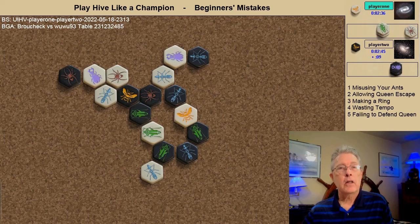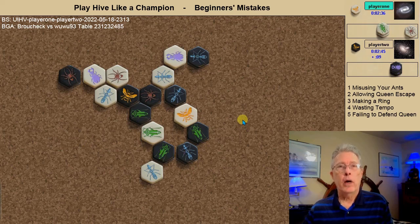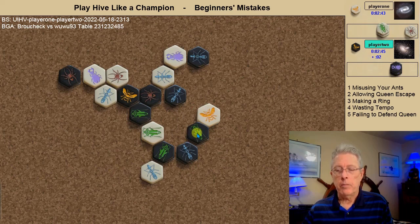Followed immediately by still another elementary mistake: making a ring. Many of the top players know exactly how to use a ring to their benefit, but when you make a ring you have to look at what opponent's bugs are freed by the ring. In this case two white bugs are free — either the grasshopper or the queen. White takes advantage of this, moves the queen, breaking the ring, leaving a bunch of black bugs pinned.